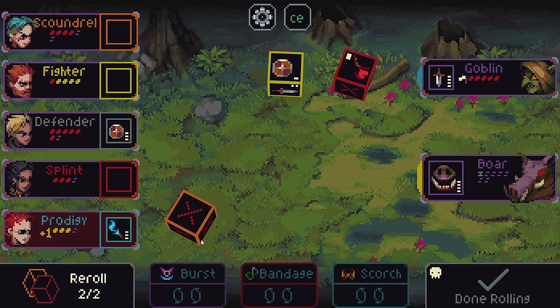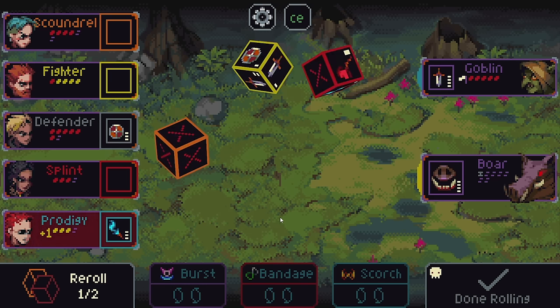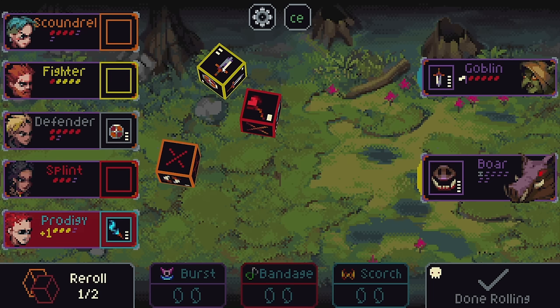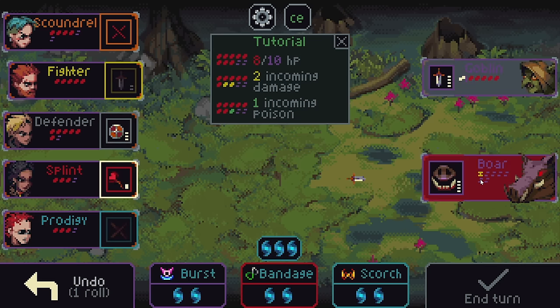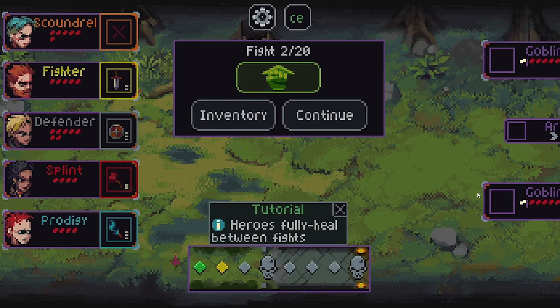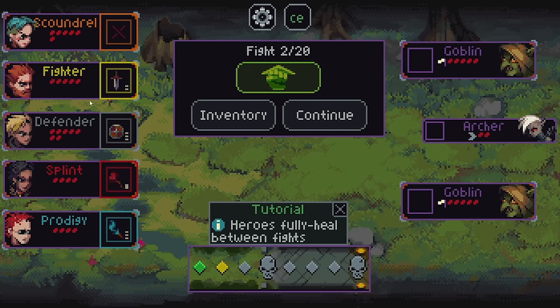As long as we get one damaging attack — which we now have — the Boar will get defeated and the Goblin will run away. So we basically won at this point. Boar leaves. Goblin leaves. All right, and there's a round done. Heroes fully heal between fights — thank goodness.